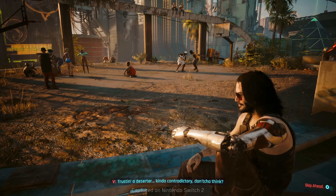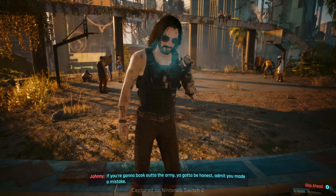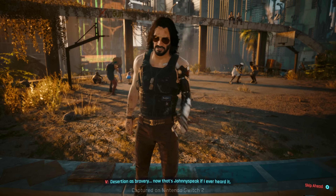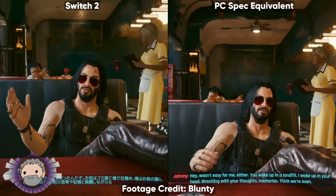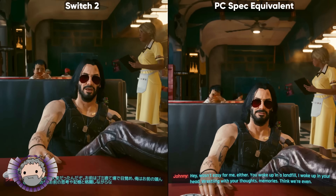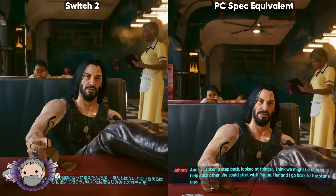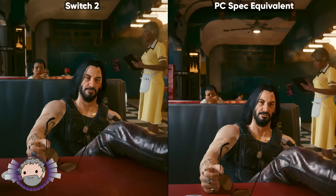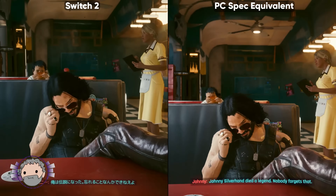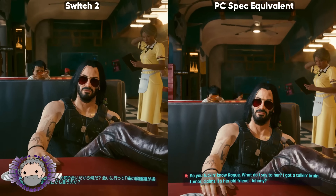Let's move on to this latest footage of Cyberpunk on Switch 2. We've been getting a few different new clips, and the initial footage we got won't be the final version — but as more footage comes out, the more impressive it appears to be. A fellow content creator, Bluntie, took some of this recent footage and did a comparison using the apparent Switch 2 specs running on a PC versus what we're actually seeing of Switch 2 footage. And the actual Switch 2 version looks better — the advantages of DLSS in terms of anti-aliasing, getting rid of jaggies, and upholding a higher resolution are pretty clear.